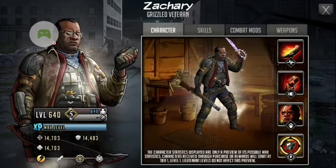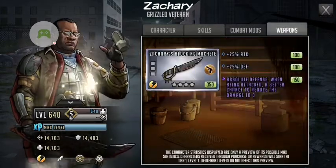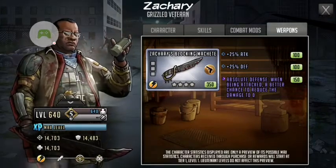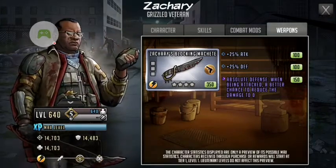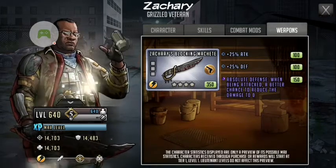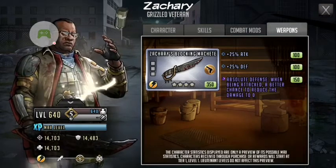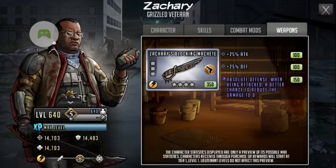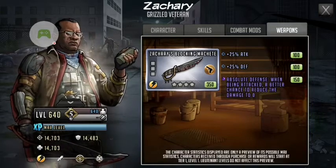Now let's take a look at his weapon: Zachary's Blocking Machete. Plus 25% attack, plus 25% defense, and absolute defense — when being attacked, a better chance to reduce the damage to zero.